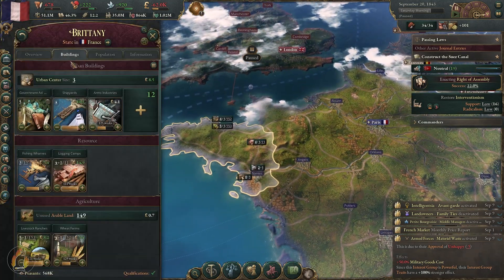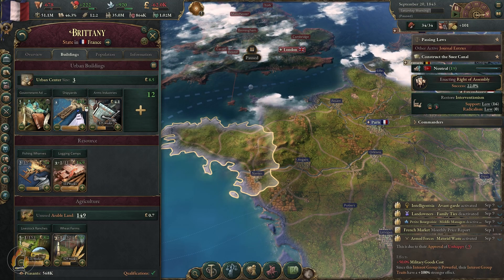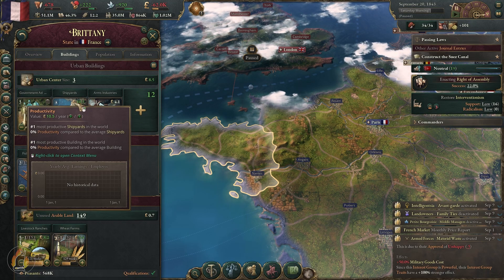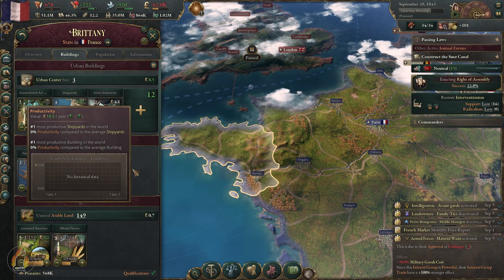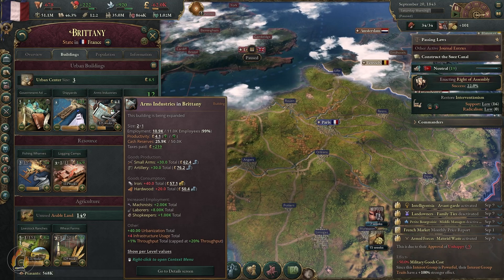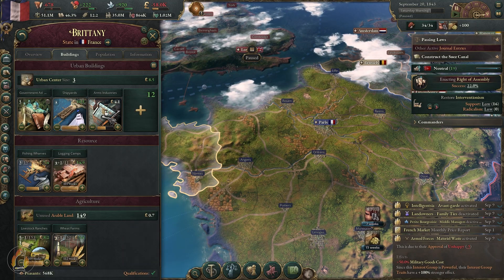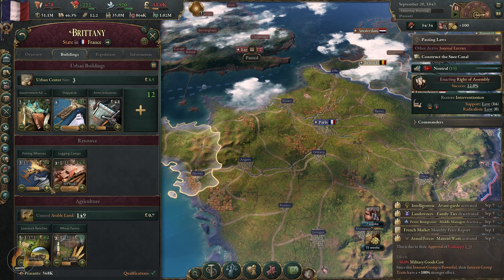I'm going to go through each one of these and check if they're earning us revenue. Any buildings that won't give us any more revenue, we'll just drop those.